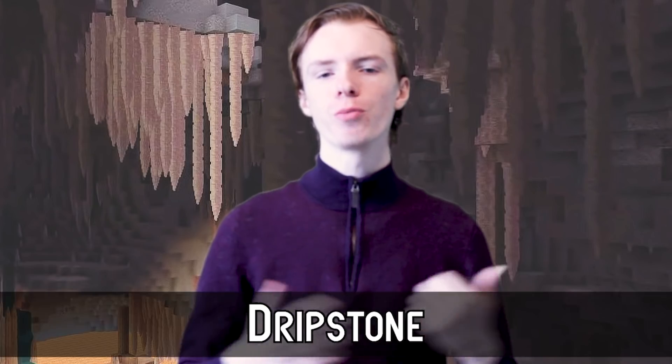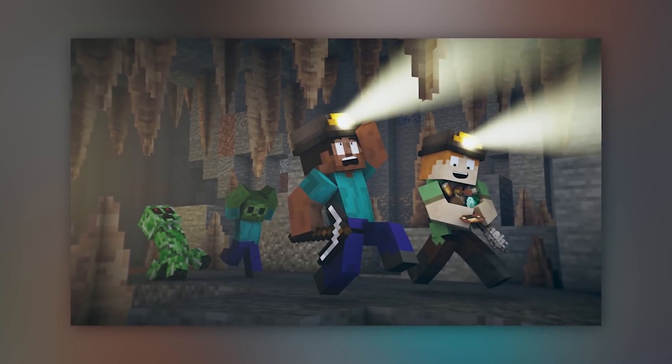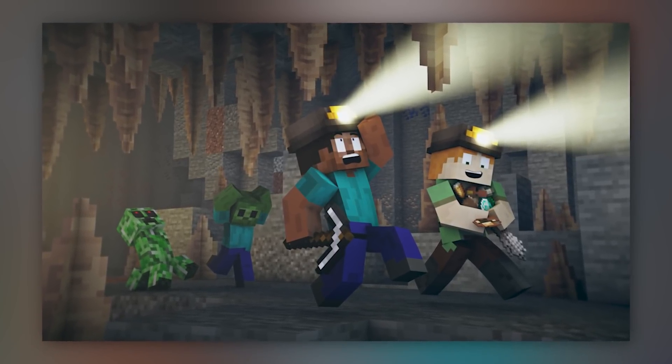Number 8: Dripstone. Dripstone is a new block that basically acts as stalagmites and stalactites in the new dripstone caves. Them falling on you can cause damage, and falling on them triples the fall damage you take, meaning it's possible to die from a mere 6 block fall.